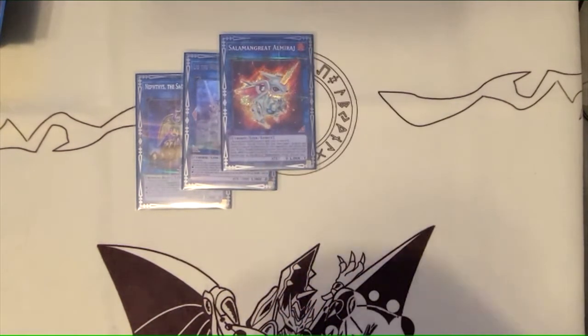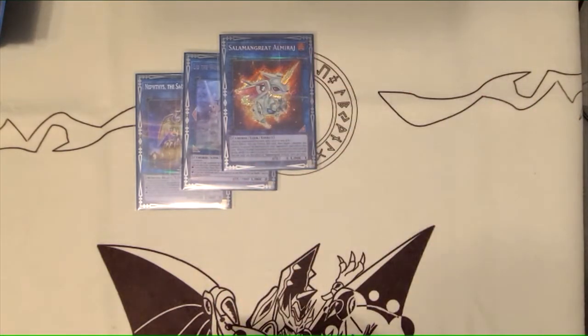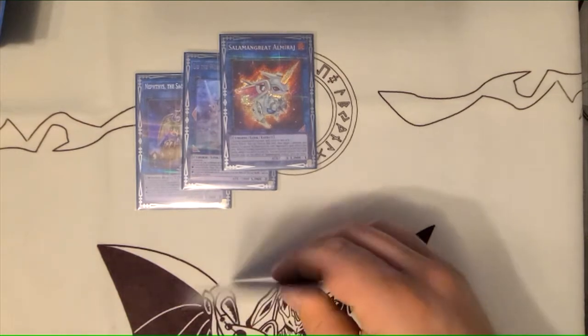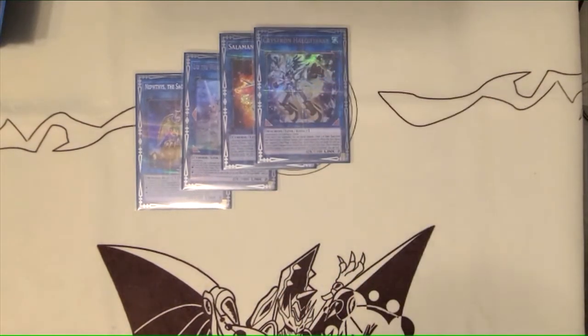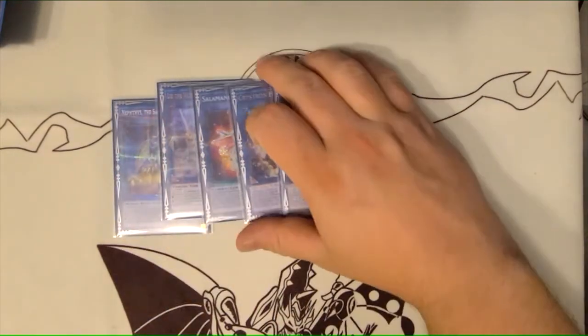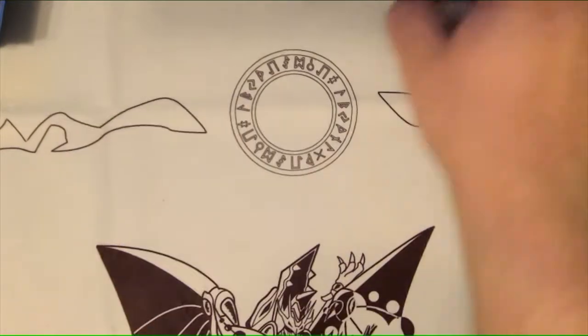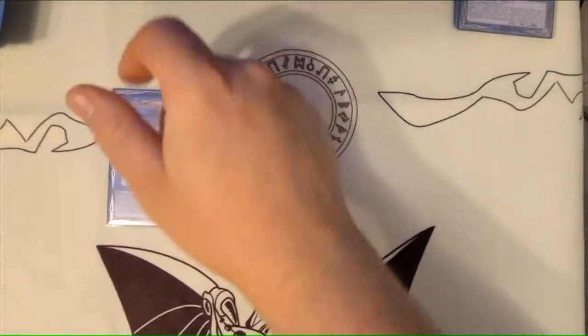One Salamangreat Almiraj — this is just for weird hands. Like, if I have Succession in hand and you Impermaned my Disciple, I'll turn it into this and Succession it back and try to make some kind of play happen. One Halk — yep, that's just this whole meta — and the Cross to go with it. You kind of just have to play these cards in anything, any sort of combo deck. I added in Carrier just for the Buster Lock to be a potential option.